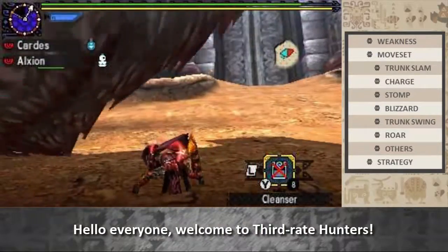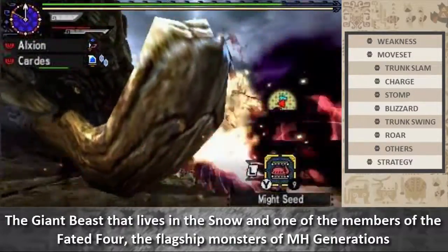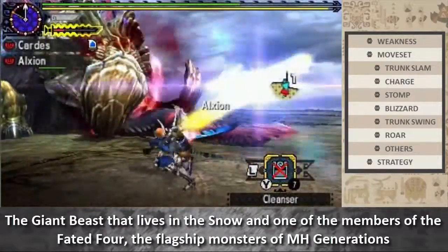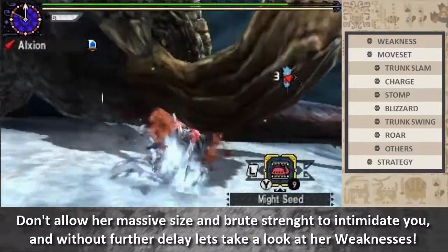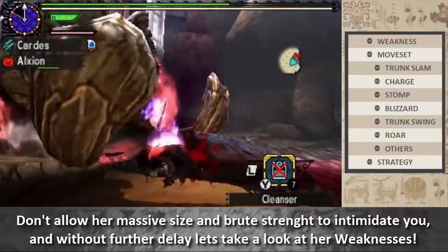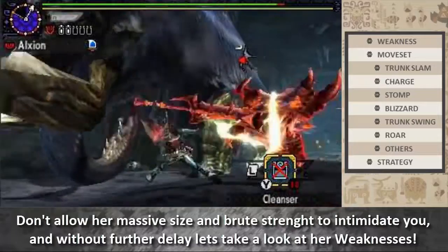Hello everyone, welcome to Third Raid Hunters! In this guide you will learn how to fight Gamoth, the giant beast that lives in the snow, and one of the members of the Fated Four, the flagship monsters of Monster Hunter Generations. Don't allow her massive size and brute strength to intimidate you, and without further delay, let's take a look at her weaknesses.